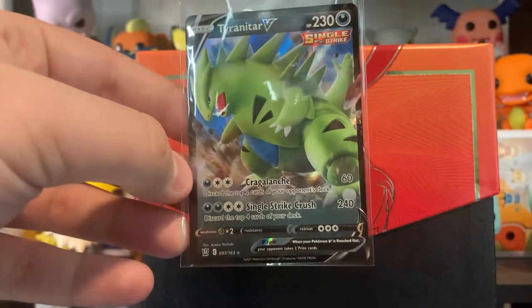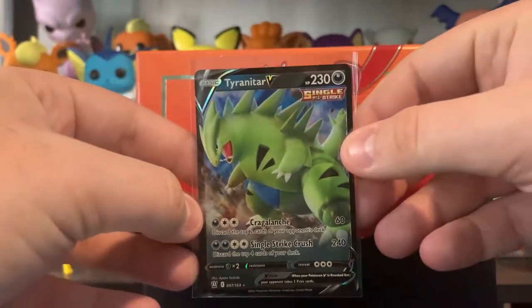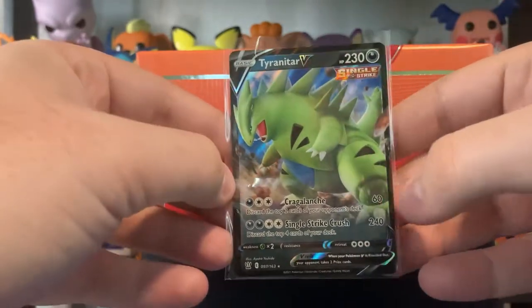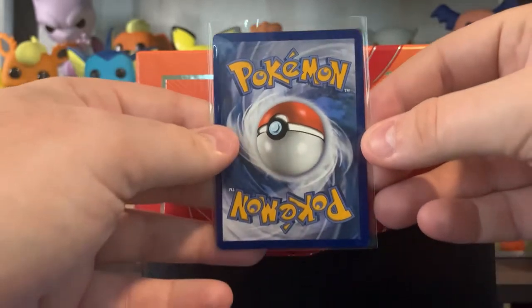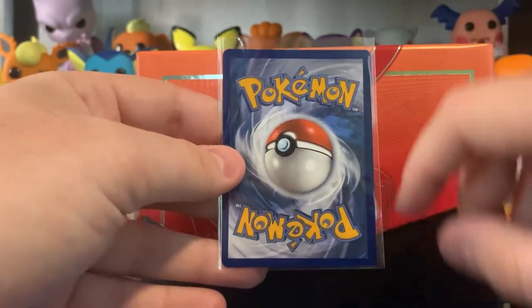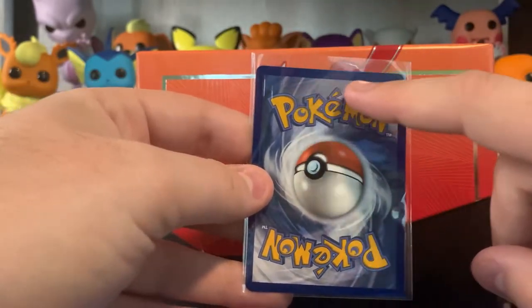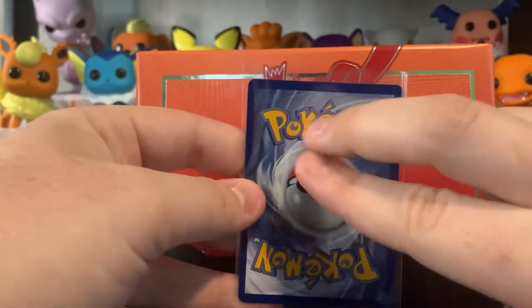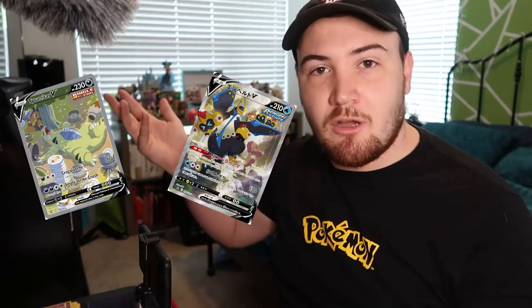So again, we can see the centering issues. On the top and bottom it actually isn't terrible, but this left side is so much thicker than this right side. And now that you look at the back, it's basically crooked how the center of the card was printed. It's cool that we pulled the normal Tyranitar V, but there is an alternate artwork for Tyranitar V that we are going to want to find. We're gonna be hunting for this, as well as the Empoleon alternate artwork.